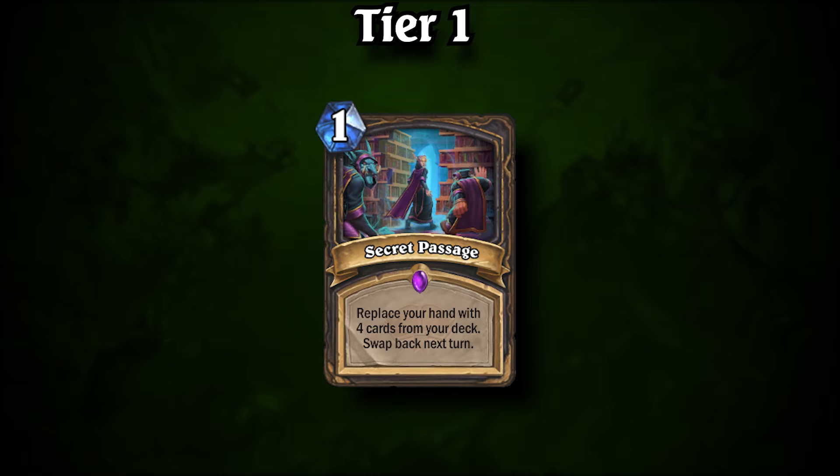The defining card of this meta snapshot is Secret Passage. The spell has lifted the Rogue class to the top of our tier list, with four of five decks featured in Tier 1 coming from Valeera herself.